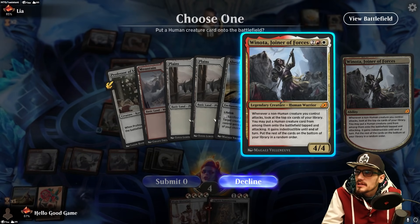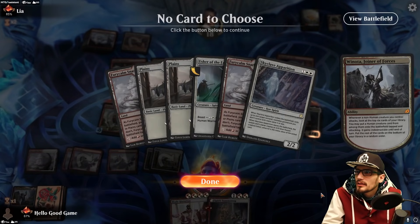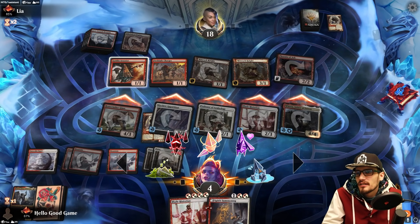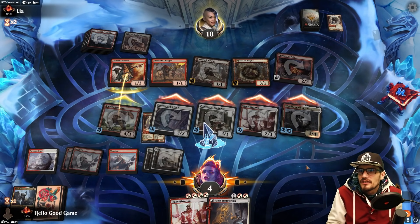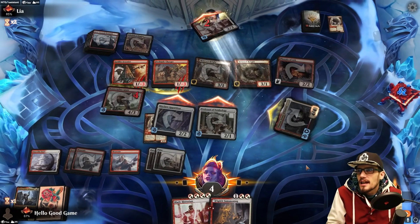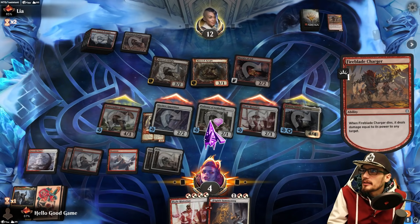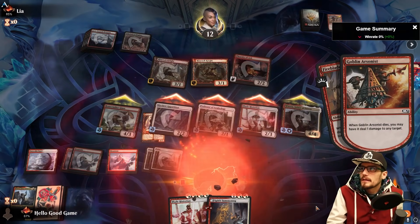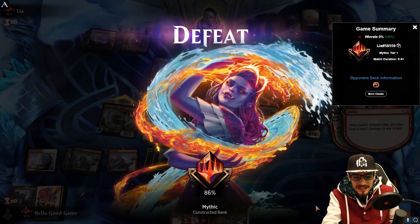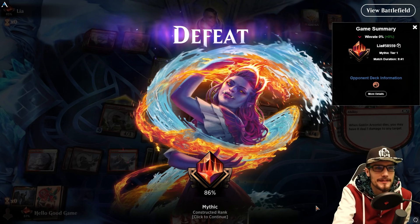We keep the new one attacking — oh, whiff, double whiff. You let me down, girl. They just have lethal on us — both of these deal damage to us when they die, the Phoenix can pump itself up, and we've got no defenders. Good game. We tried to wait it out and go for it but we just didn't get those pulls we needed. Kenrith, where are you? He's hiding — let's see if we can find him in the next match.